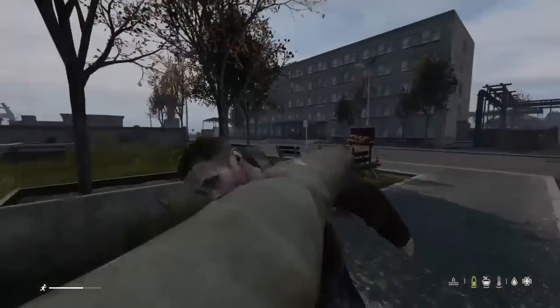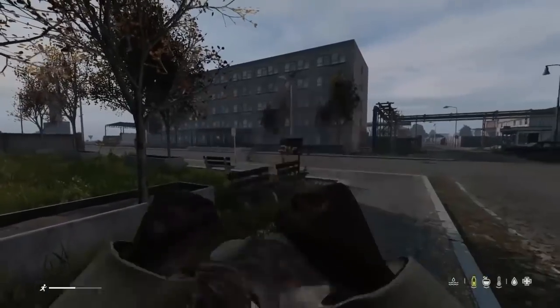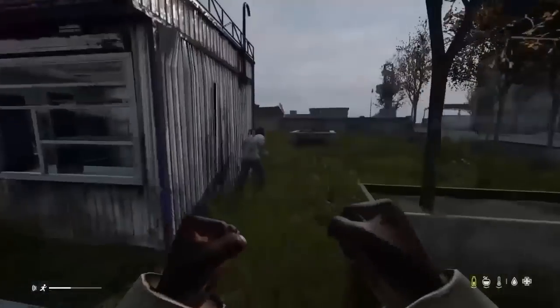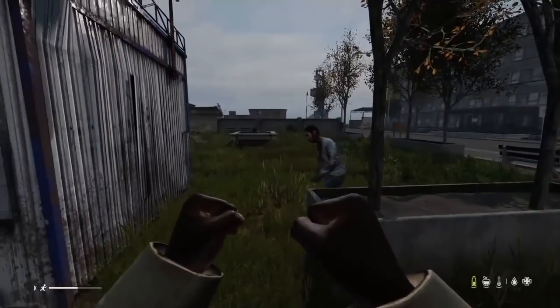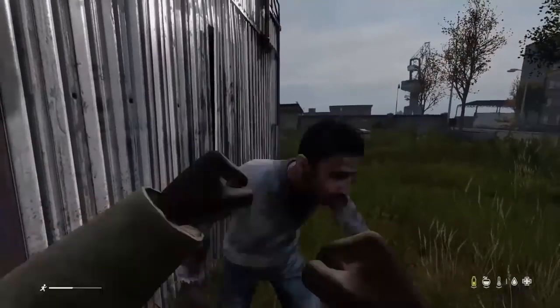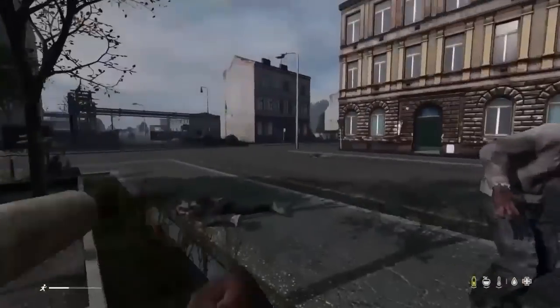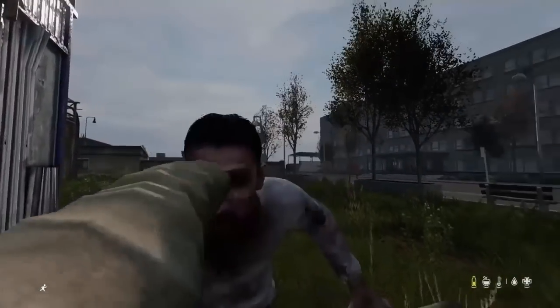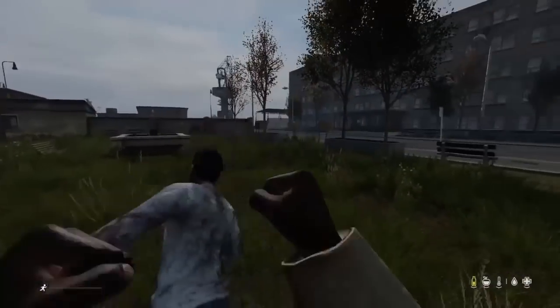One of the worst mistakes I see from new players that really hurts their ability to find food is that they're always scared of the zombies and they're trying to sneak around them. You can see in this clip I just beat two of them down with my fists without really taking any damage. The only time you have to worry about zombies is if there's eight of them, but in that situation they can't swim and they can't go behind closed doors. So there's never a point at which you should die to zombies.